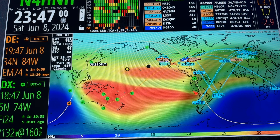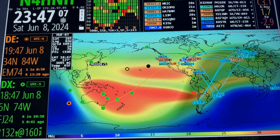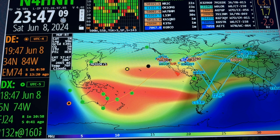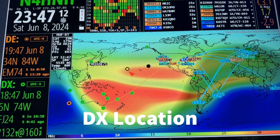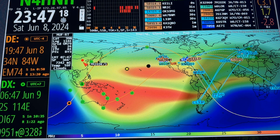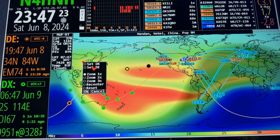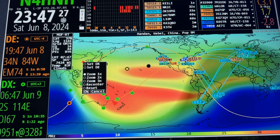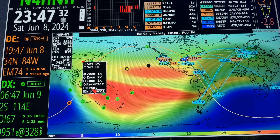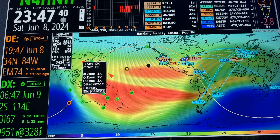4.02 is working again. Control and click — either left or right mouse button — will immediately move your green dot, which represents the DX station, to wherever you click. Whereas if you just click, then you have to select set DX or set DE. I imagine a lot of people complained about this pop-up when they added the zoom feature a few releases ago. Control-click your mouse left or right and it'll immediately go to where you clicked on the map.